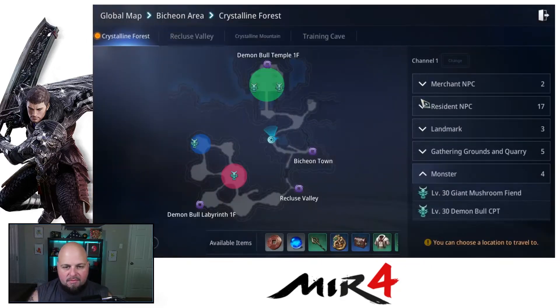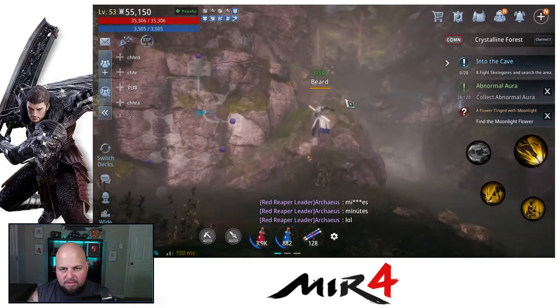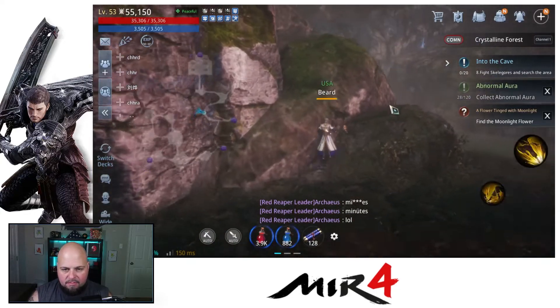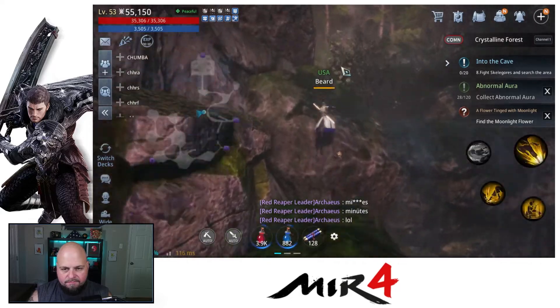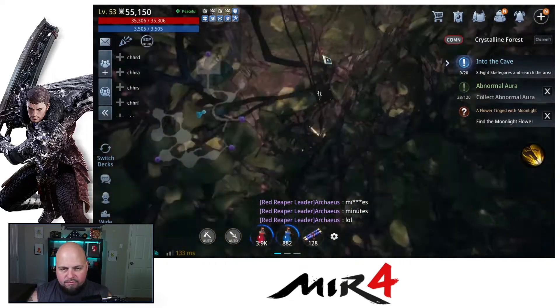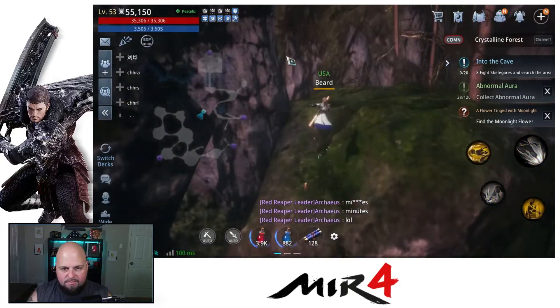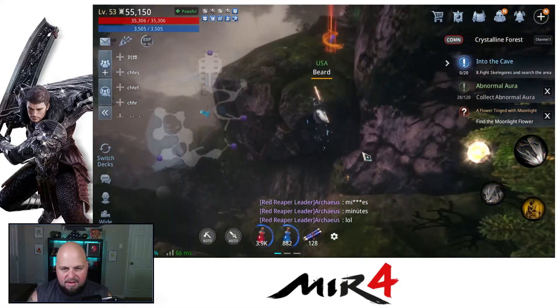So in the forest you want to go right over to this area right here. Move down here — once you come to this area on the map you're going to go up this little hill. There we go, just a little body of water.